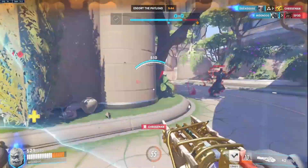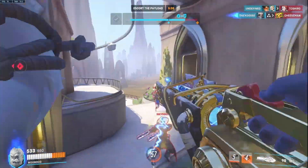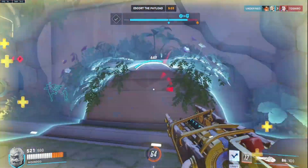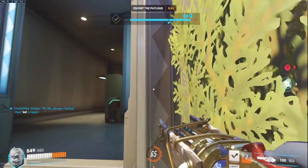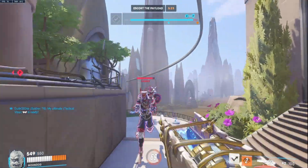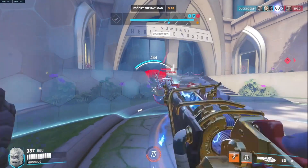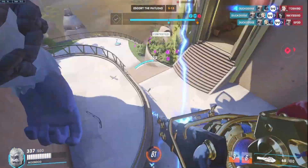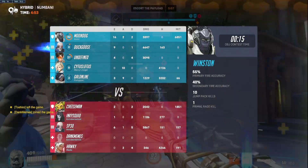To truly master shield and barrier play, let's explore some advanced techniques and synergistic plays. Coordinating your shielding abilities with your team's offensive or defensive capabilities can amplify their impact and create devastating combos. Combining Zarya's projected barrier with Reinhardt's Charge, for example, can catch enemies off guard and quickly eliminate them. Furthermore, utilizing shields and barriers to block enemy ultimates can be a game changer. For instance, using D.Va's Defense Matrix to eat crucial projectiles like Zarya's Graviton Surge or Mei's Blizzard can neutralize the enemy's game-winning plays. Understanding the timing and positioning required to block these ultimates effectively can save your team from potential disaster.